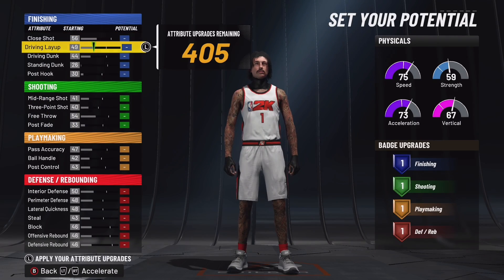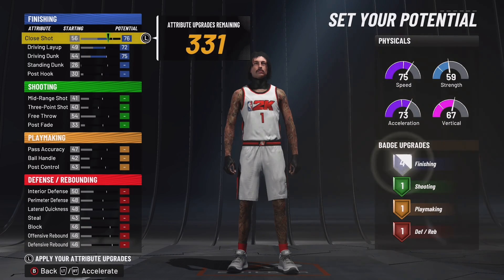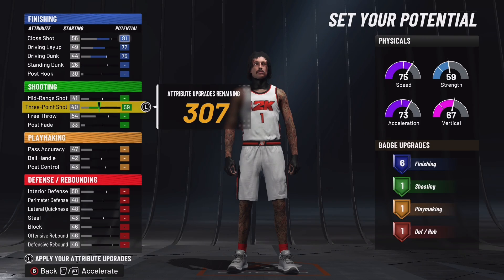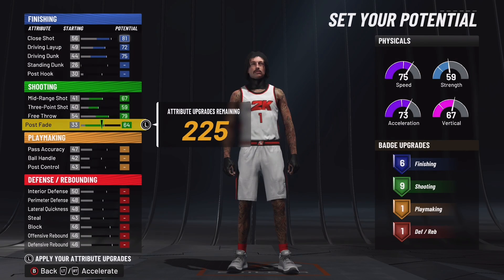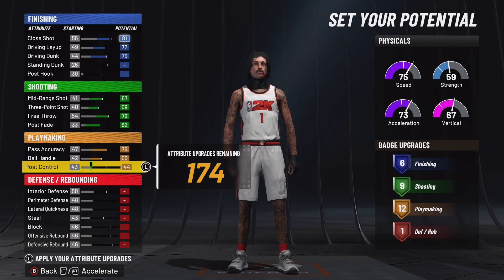Put the badge points spread out like this. On my play glass, I got 7 finishing badges, but you really only need 6 — you can get an extra badge somewhere else. I'd put it at 6. You want to get max shooting, which is only 9, but you can shoot that thing well. With 9 shooting badges, you'll see in the other videos.